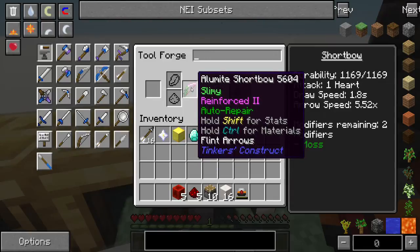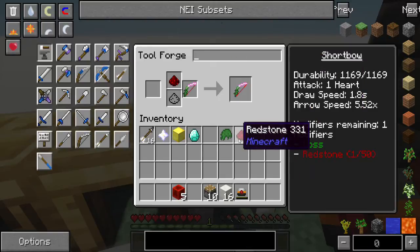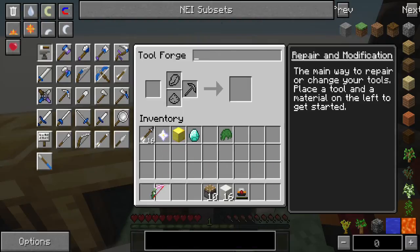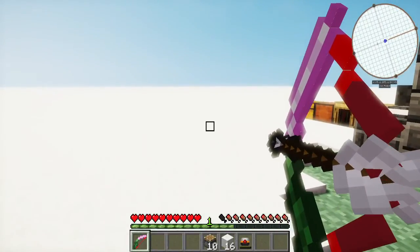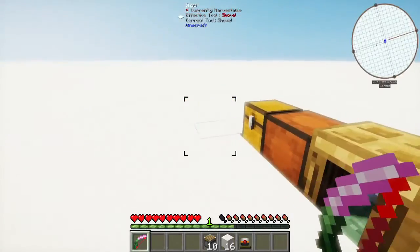Next thing we're going to talk about is getting that nasty draw speed of 1.8 seconds down. You can apply redstone to it to give it haste, which will actually reduce the amount of time it takes to draw the bow. It goes in stacks of 50 per modifier — 50 happens to be 5 dust and 5 blocks. Here we go, putting on the last of our redstone. You'll notice the draw speed has gone all the way down to 1.45 seconds — that's pretty good. They only drop it by about half a second, but that half a second can be the difference between a creeper blowing up 4 blocks from you and a creeper blowing up in you.